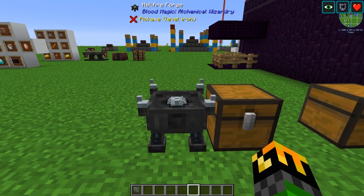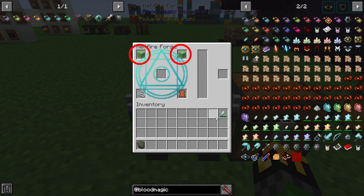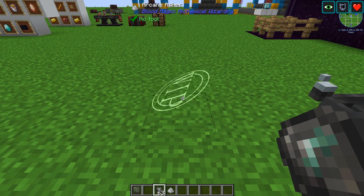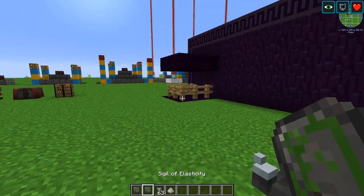The tier 2 blood altar also gives you access to many more sigils. Starting with the Sigil of Elasticity — to craft the reagent, you will need 2 slime balls, 1 piece of string, 1 leather, and a Tartar gem of lesser or higher with at least 20 will quality. Place it in and wait for the reagent. Then use your arcane ashes, place the reagent in, take a reinforced slate, right-click it, and wait for the animation. Even though most of these will say work in progress, it will still work perfectly fine. You now have your Sigil of Elasticity.